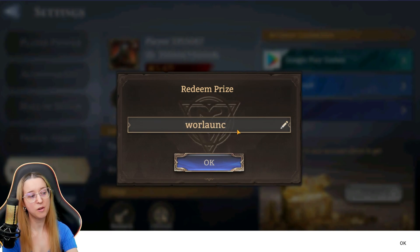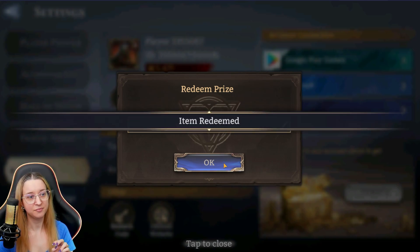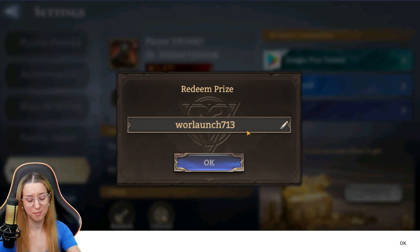There are a ton more codes though. This next one did not work yesterday but it's supposed to work now — it did work last night. Let's see if it still works today. Item redeemed! The code is WORLaunch713. These are all very easy codes, no need to worry about copying and pasting — just type them in, they're all short and easy. WORLaunch713 was a hidden code that showed up on images posted to Facebook, Discord, and social media.